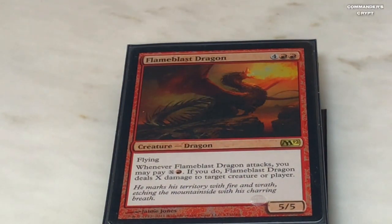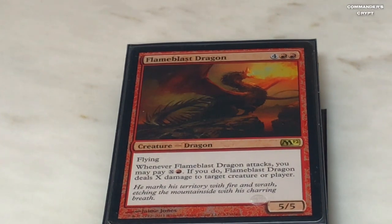Flameblast Dragon — two red, four colorless, 5/5 flyer. Whenever Flameblast Dragon attacks you may pay red and X; if you do, Flameblast Dragon deals X damage to target creature or player — that's doubled with Isshin's ability. So if you've got six mana you're tossing a five-damage fireball but you get to double that. Again, you're wiping out planeswalkers, wiping out commanders, wiping out everybody's creatures, and burning their face.